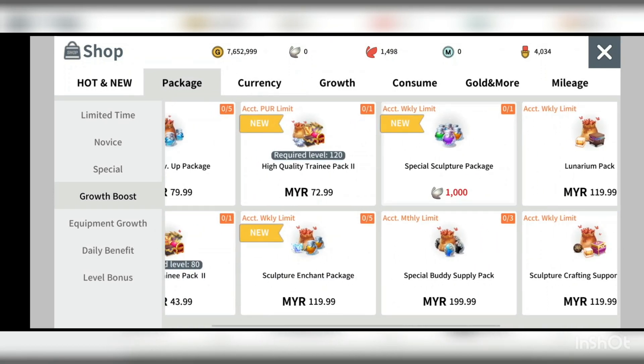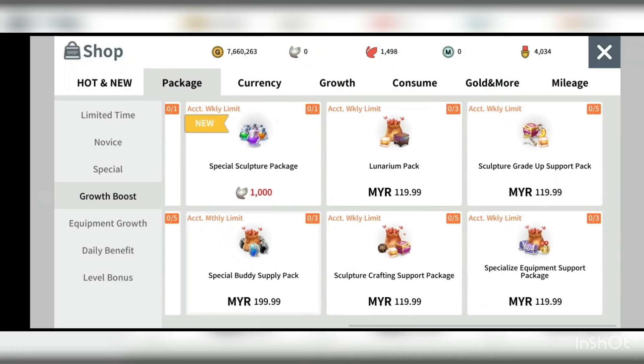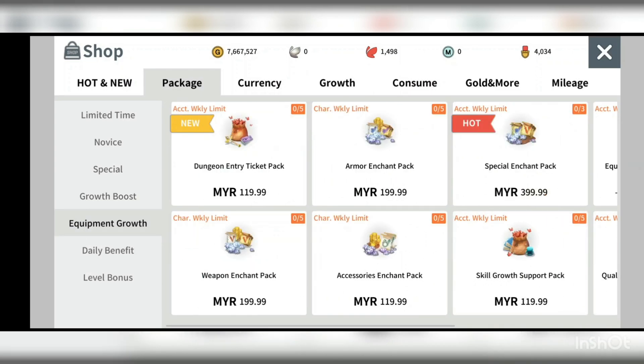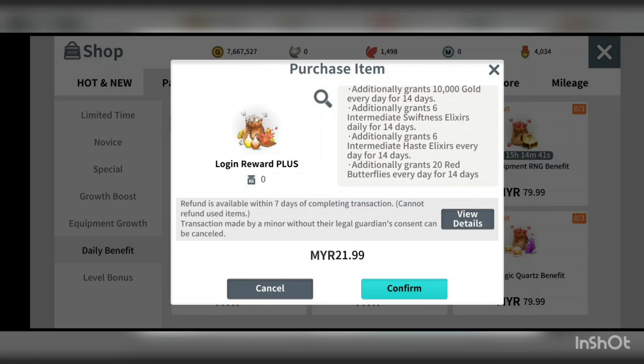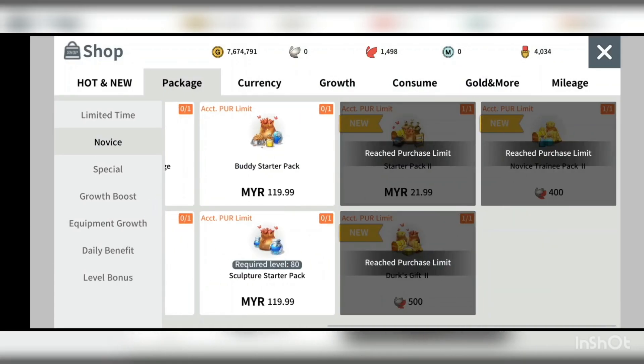Right now there's also the September Bonanza event — if you purchase certain packages like the Lunarium package, you get an additional 5 orange lunarium and 10 precious lunarium chests. It feels like they're promoting unsellable packages with bonuses. Check the link below for more information, but I don't think it's worth it. Equipment growth is also not worth it. Daily benefit items require daily login and if you miss a day, you won't get compensation.